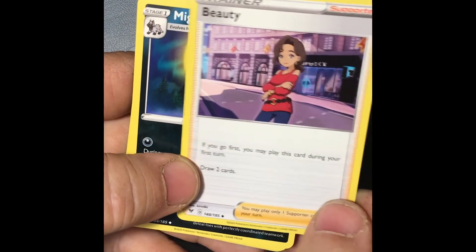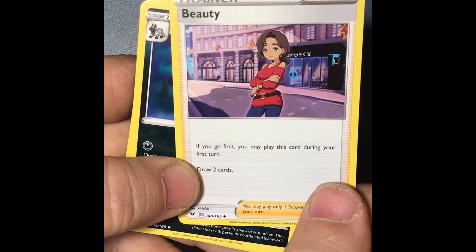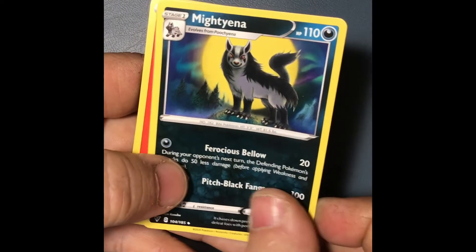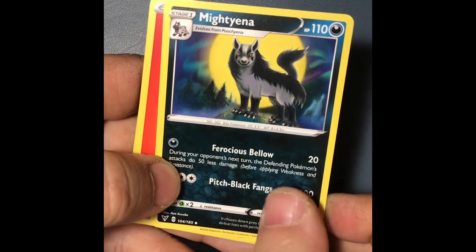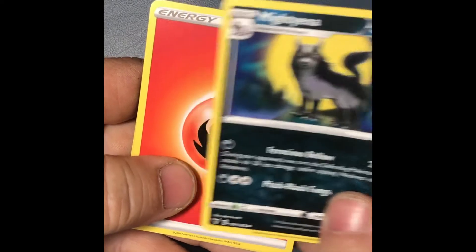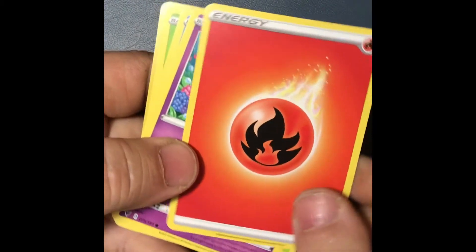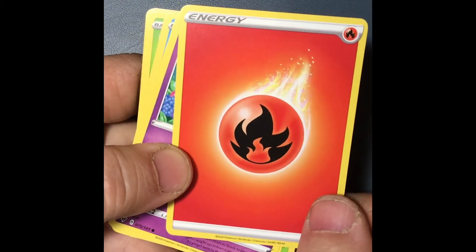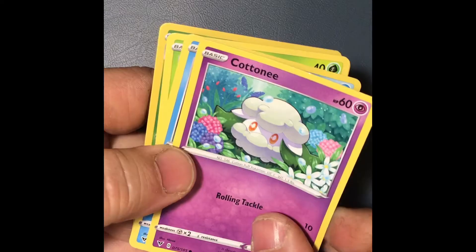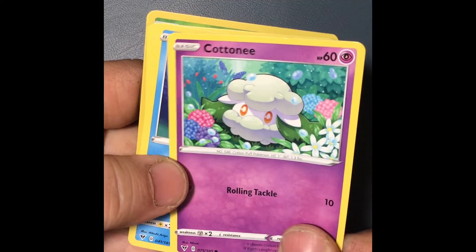What's that do? It draws two cards to the other players. Two cards to the other players. And here's a wolf. There's an energy card — it just says energy, fire type. Myena. Alright. Cottonee — looks like a big ball of cotton. It's a candy sheep looking thing.